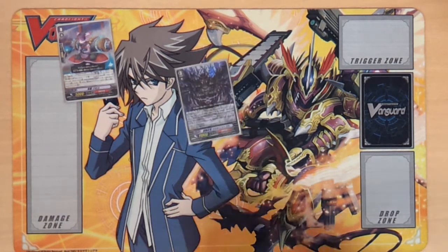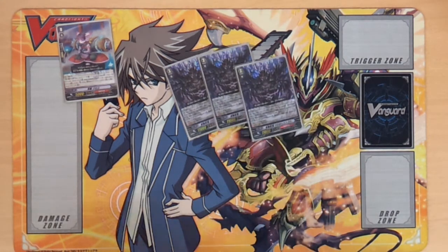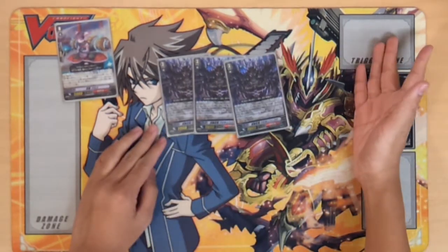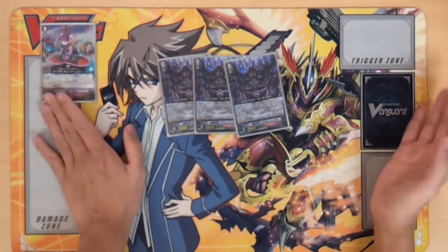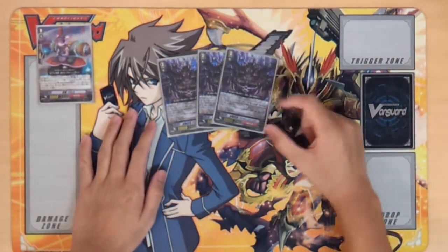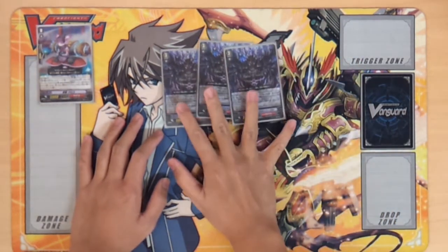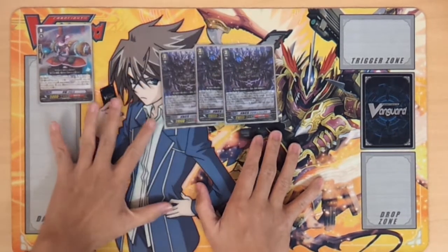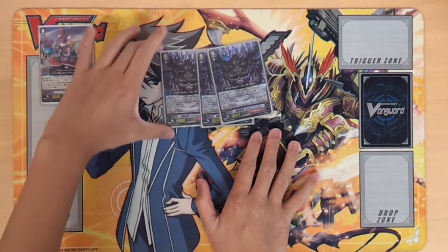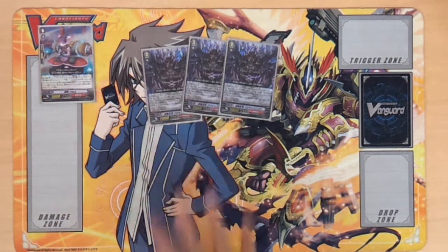So, Great Stride — one of the brake ride cards. Shura Stealth Dragon, Kirigongo. It's a brake ride that gives plus 10k on your Vanguard, and your opponent has to discard a card and bind a card from their hand. You can get rid of their hand really quickly with this. It's a really strong brake ride. I'm running three because I'm running a lot of other grade threes. The power-going skill is when your opponent has three cards or less in their hand, which really doesn't happen, so you won't get the power off that often.